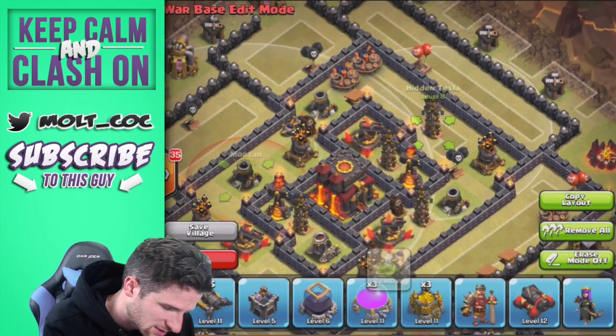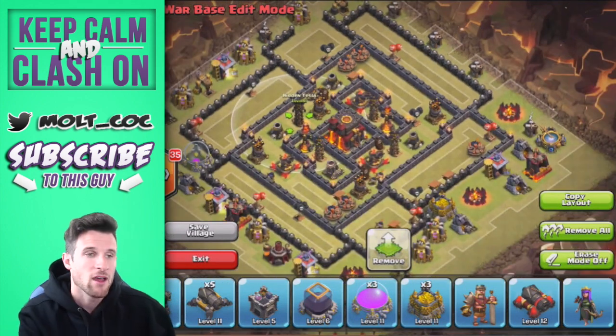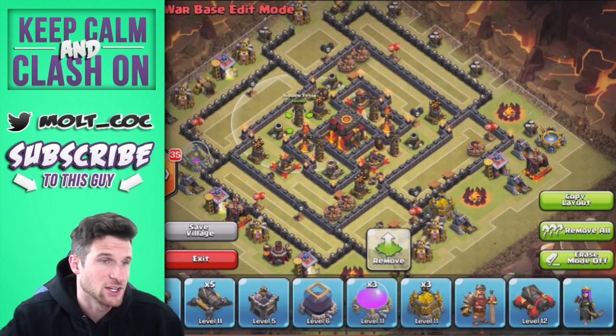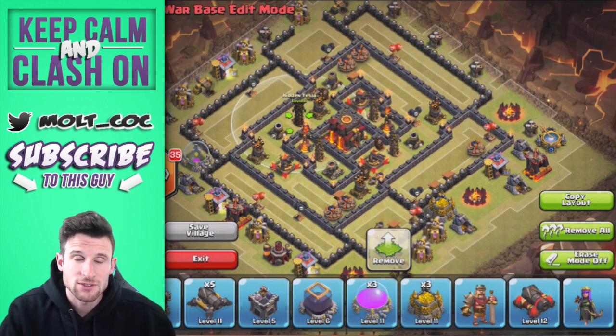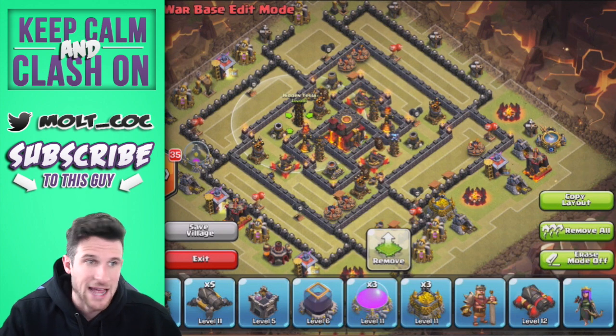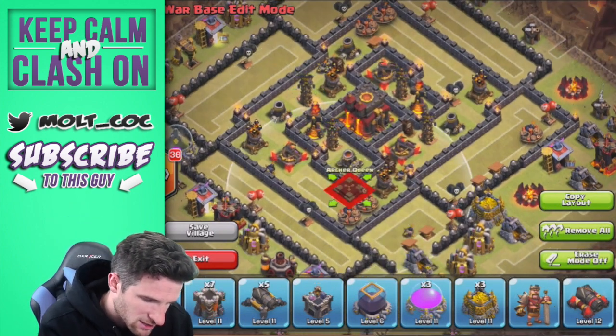Right now the way it's looking, you can see there's a whole bunch of defenses in that inner ring just to kite the golems around, and also some of the other troops depending on what the person attacks with — whether it's GoWiPe, GoWiWi, whatever it may be.